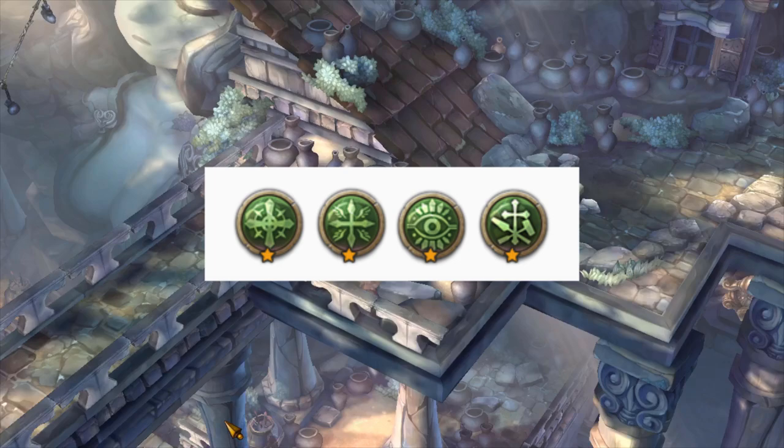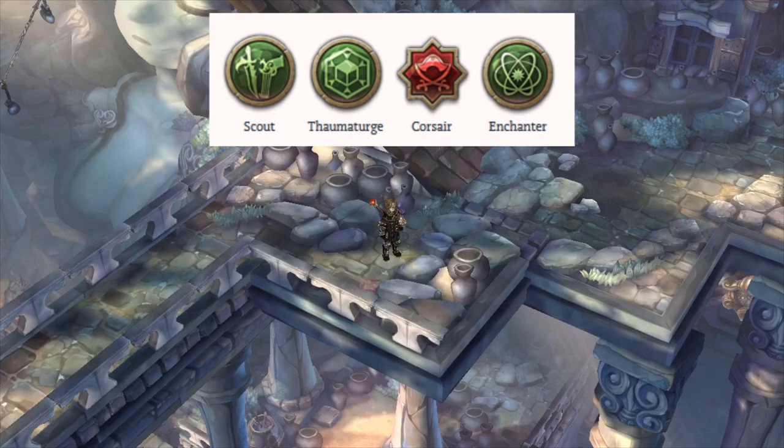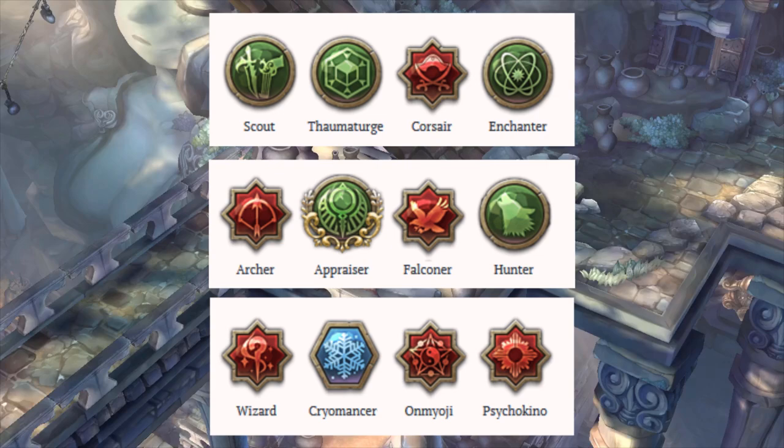Another build you can do for a healer is Priest, Oracle, and Dievdirbys — a great endgame healer build providing large area healing capability, magical defense tools, and damage buff and debuff for your party. Other buffing and debuffing builds include Charm, Coursier, and Enchanter for Scout, which focuses on slowing monsters, applying damage debuff, and providing additional silver drops as a party leader. Appraiser, Falconer, and Hunter for Archer heavily focuses on additional beast damage, reduced enemy critical resistance, and boosting enchantment values to increase party DPS. Psychomancer, Onmyoji, and Psycho Kino for Wizard offers a lot of debuff tools for challenge modes, especially in episode 12 maps like Wasteland and Shelter.